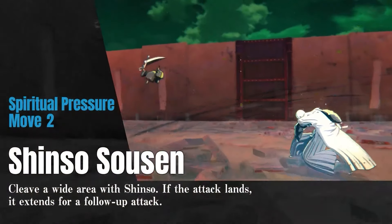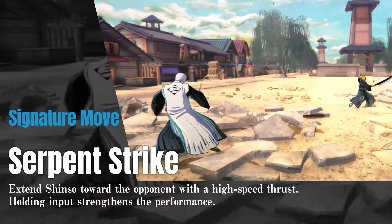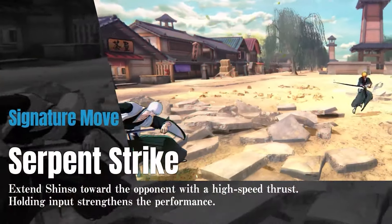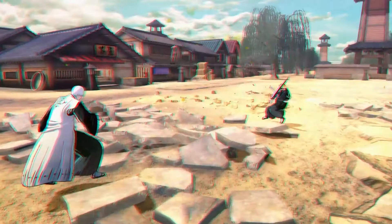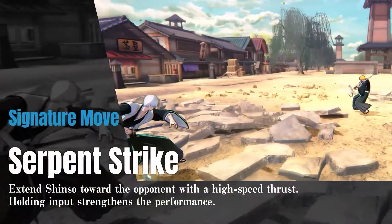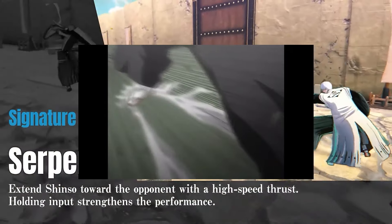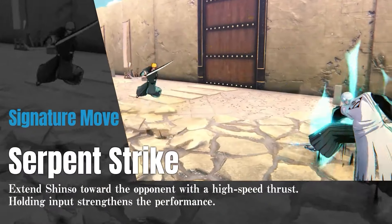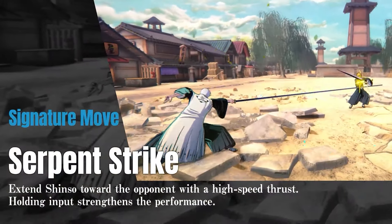The first ability Gin Ichimaru shows off for a signature attack is Serpent Strike. This ability extends Shinsō towards the opponent with a high-speed thrust. Holding the input strengthens the performance, showcased when he uses it and a blue aura is presented, which appears to increase the attack damage. This ability was first showcased in Gin vs. Ichigo's first fight, where Gin uses it to push back Jidanbō and Ichigo, preventing them from entering the Seireitei.